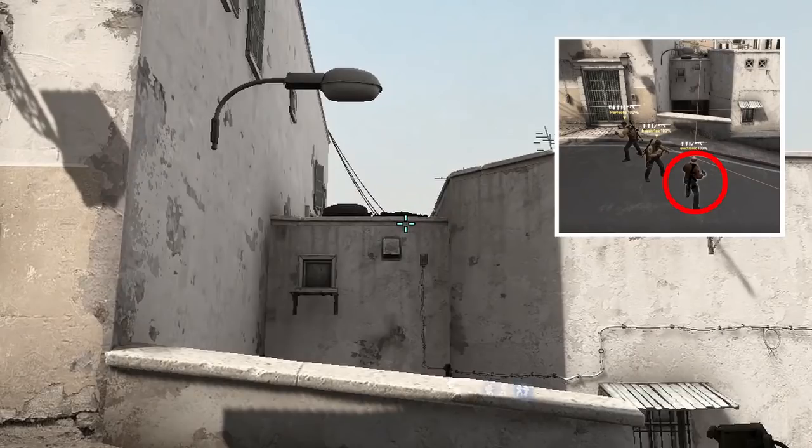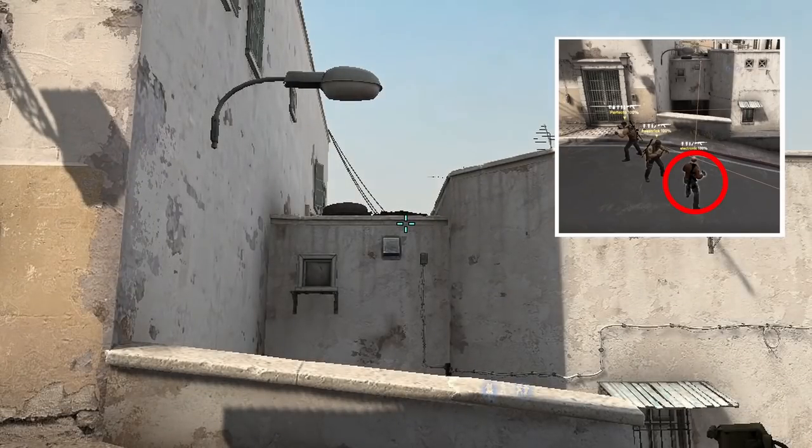Electronic also has an instant Xbox smoke, however from a different spawn shown here — aims as shown, then jump throws.